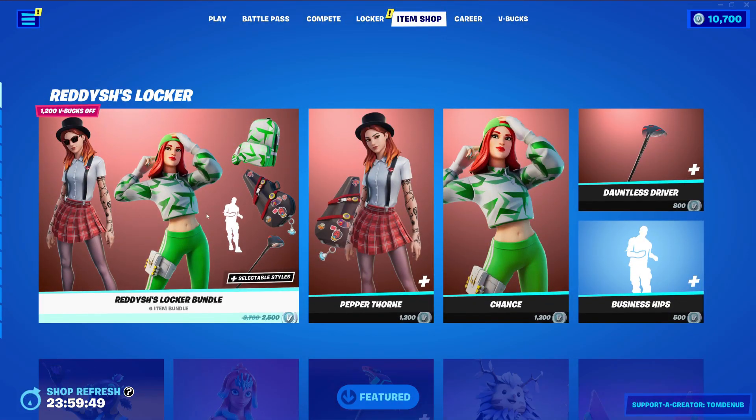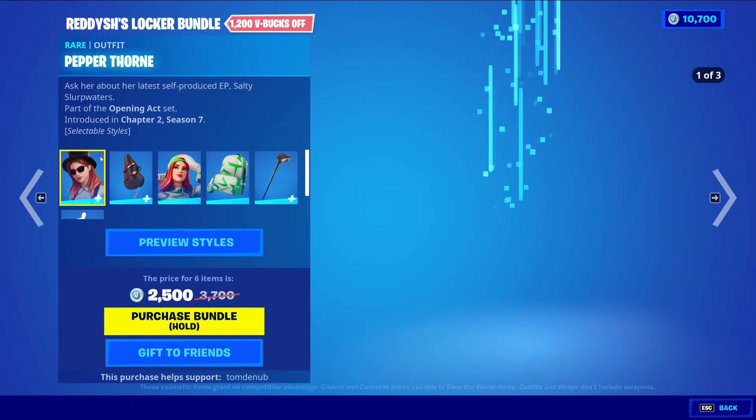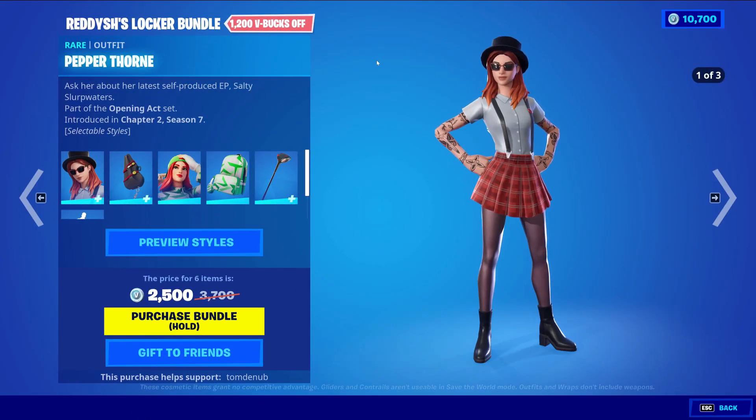Today it looks like we have a new locker bundle - Radishes' Locker Bundle, 2500 V-Bucks for a total of six items. This one's really important because it comes with two outfits, which will of course give you a better deal.